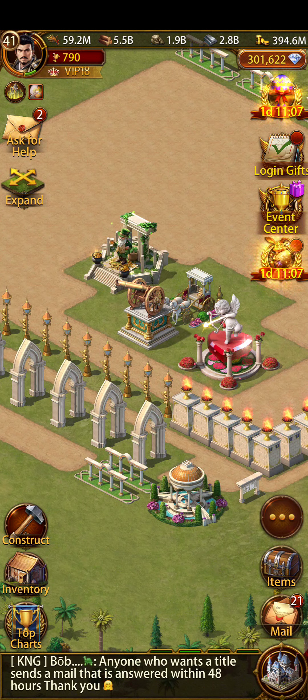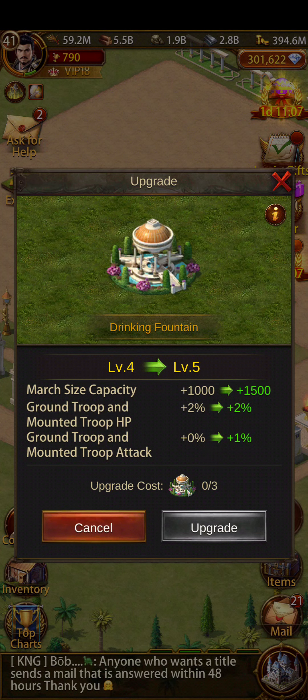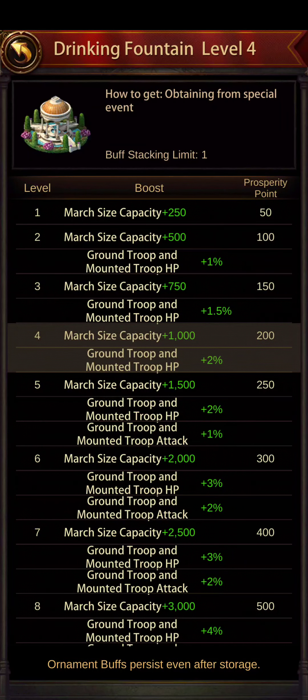However, instead of buying those two units, if I had bought two more copies of the drinking fountain to upgrade it, that would have got me nowhere on my Ideal Land level. What I'm trying to say is: if I upgrade my Ideal Land drinking fountain from level 4 to level 5, it is going to only give me 50 points benefit. But if I place three buildings at the same cost, it is going to give me 150 points — a 100 point difference.